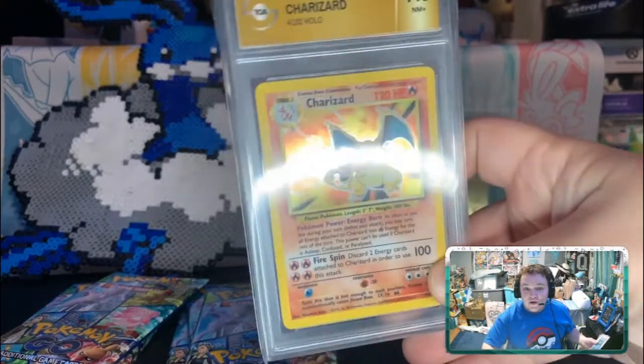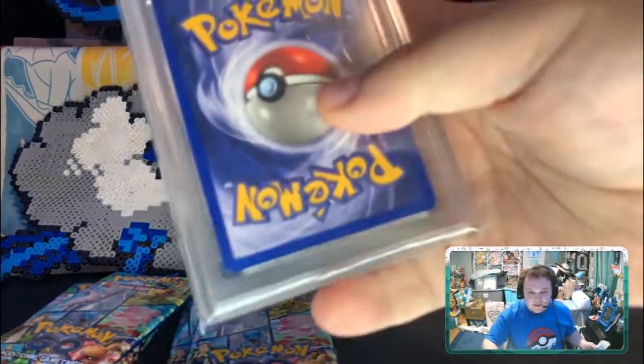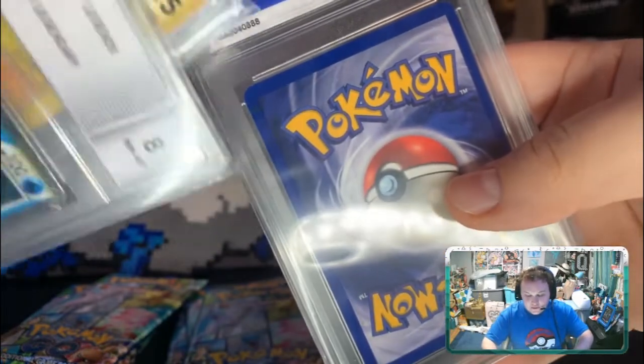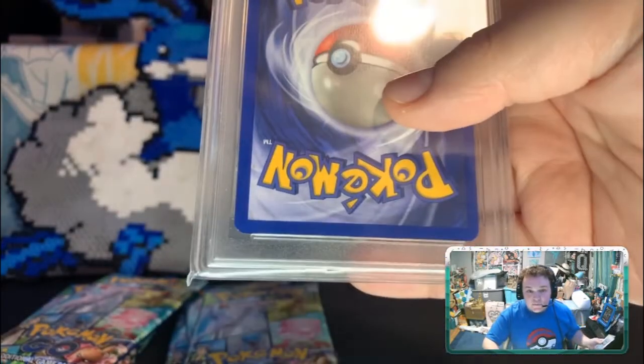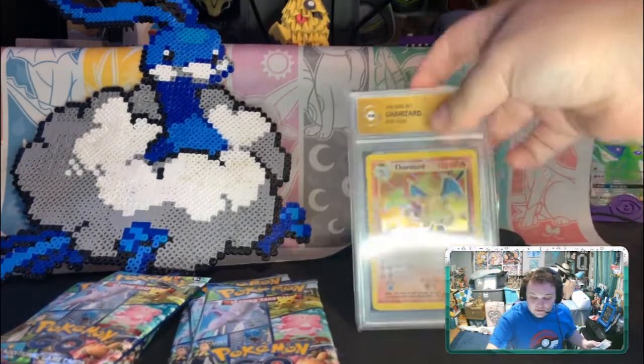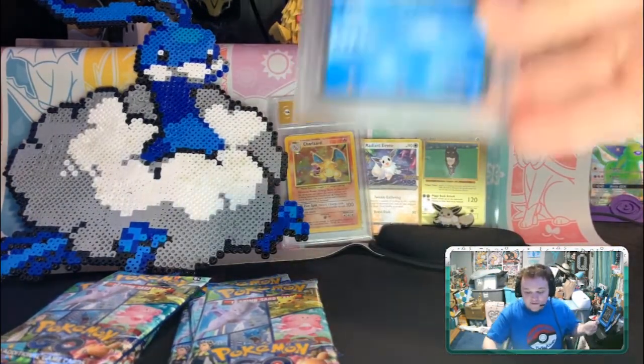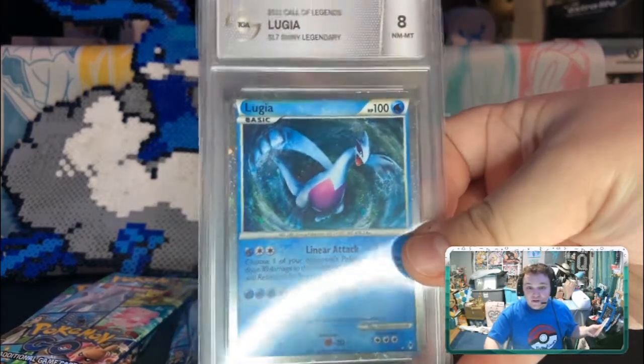Base set Charizard Holo at 7.5 — only because it had a little discoloration in the top left corner and a little speck down the bottom left. So yeah, we got some graded cards, we got the Charizard.